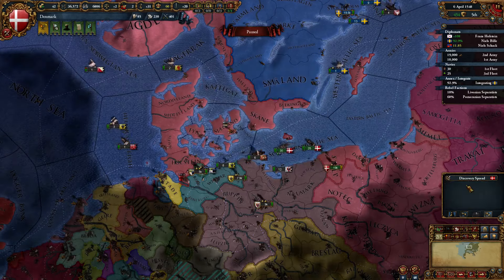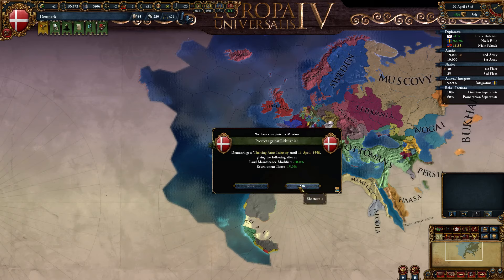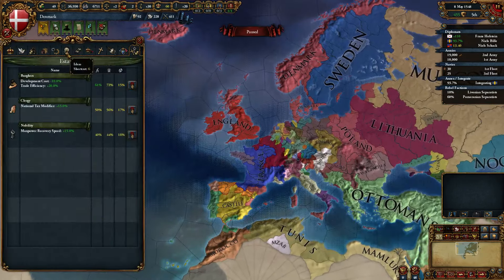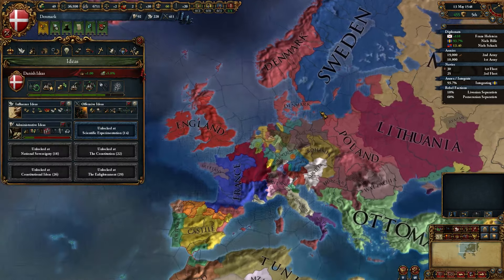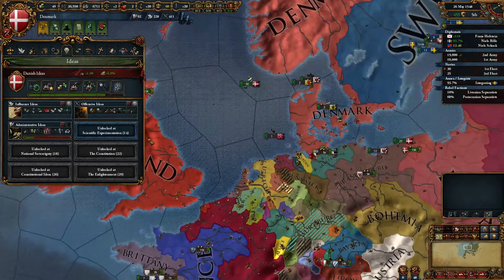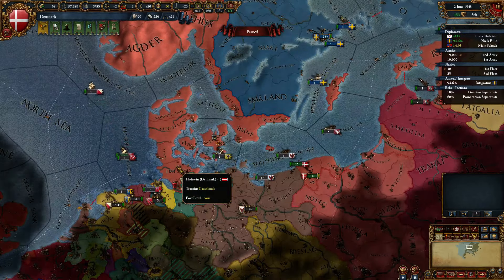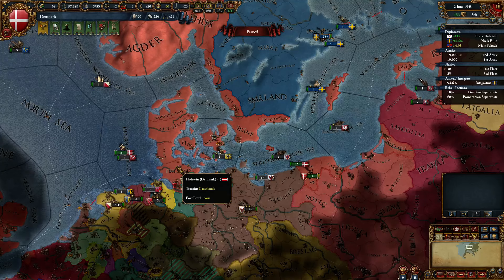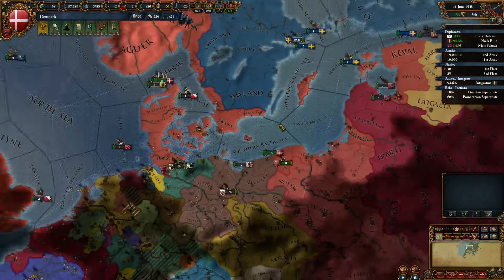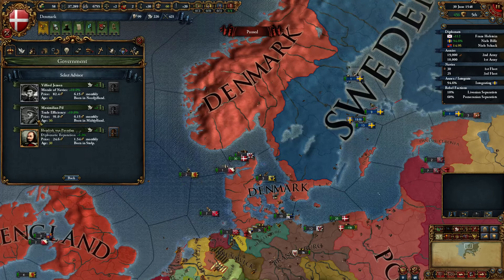Got some more discovery spread. Let's just get the Diplomatic tech. So we're starting to soon see the new world. If we need a Diplomatic idea group... we are gonna go Quality next. Were I playing this game to the end, I would probably have gone for Exploration as one of the next two groups — might even have prioritized that. Instead of taking the Diplo group first, I would have waited for the third group and taken it there. But I was pretty focused on actually getting the achievement in this run.